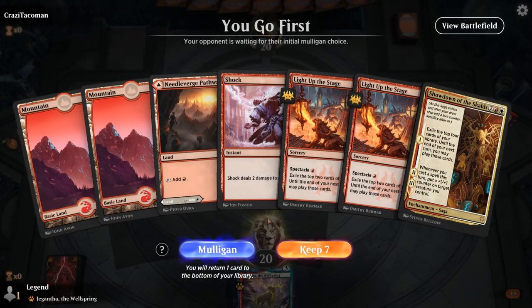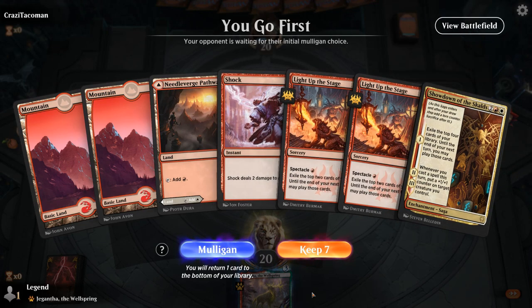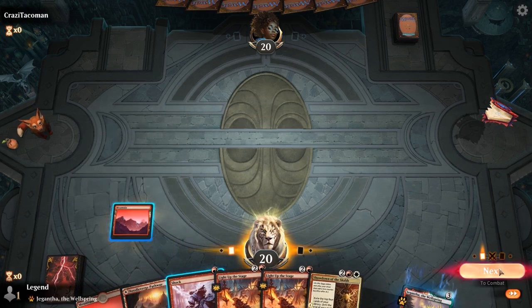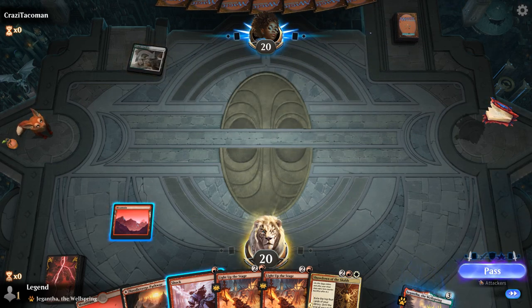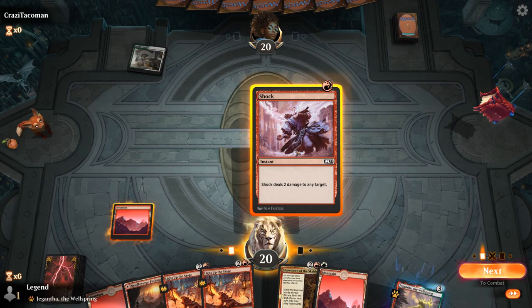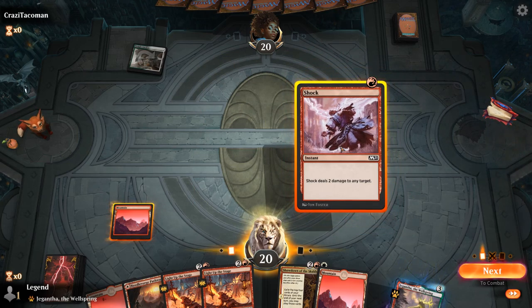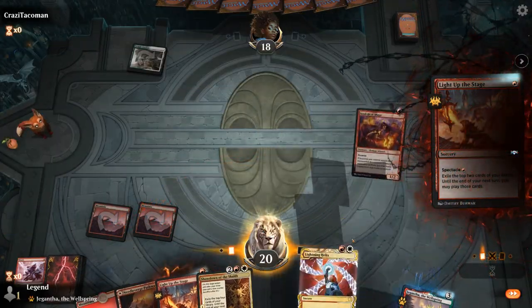Game three: we're on the play with a hand that's a little awkward since we don't have any creatures, but we have a lot of card advantage. Shock can enable the first Light Up the Stage, so I'll keep and wait until turn two to Shock plus Light Up if we haven't drawn anything in the meantime. We face a tapped Temple Garden — probably Abzan. We go for it, casting Shock to enable Spectacle. We exile Soulscar Mage and Lightning Helix, which we can cast both next turn.